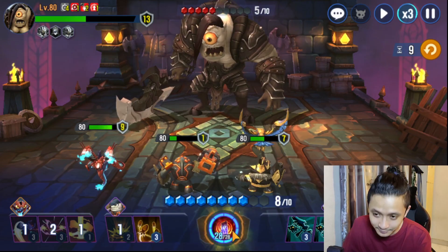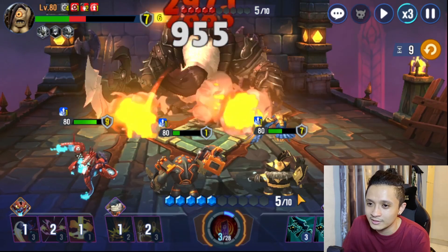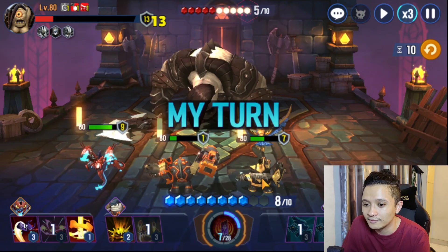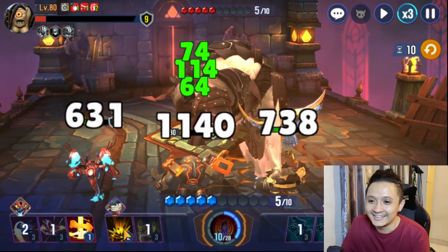Maybe we can win this — I don't know. We're gonna get a knockdown here? I don't think so, because there's seven. How many? This is three, and then four — okay, we can knock. The beauty of this team I'm using is we can knock down very often. But that's about it — that's the only beauty about it.